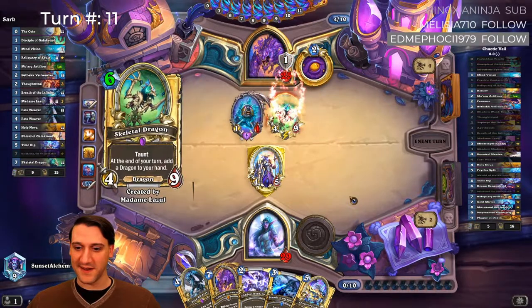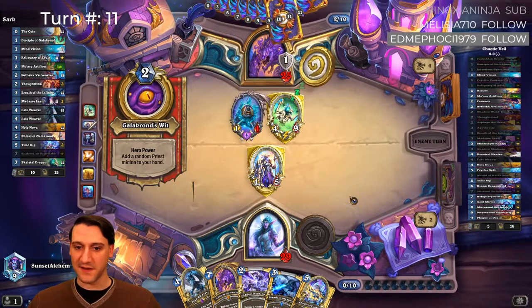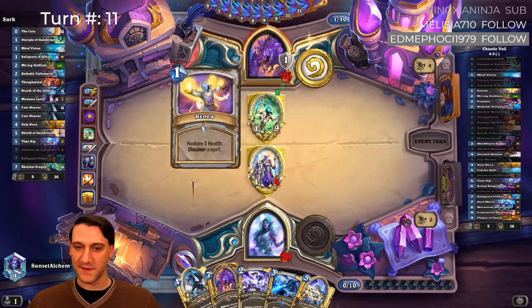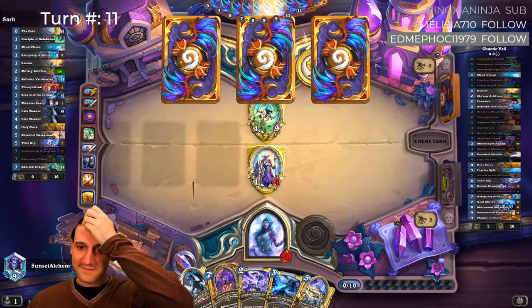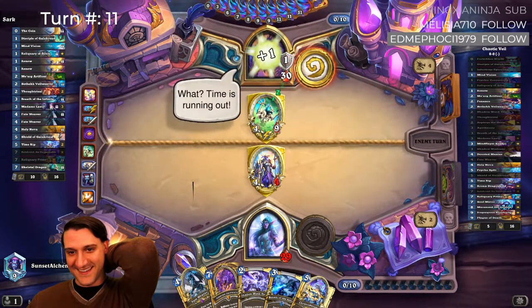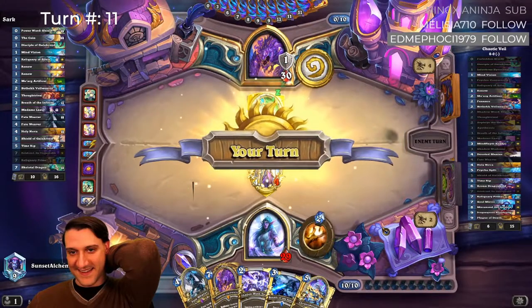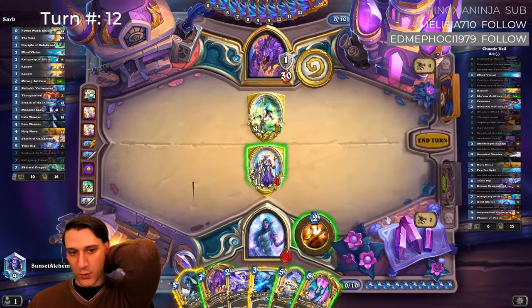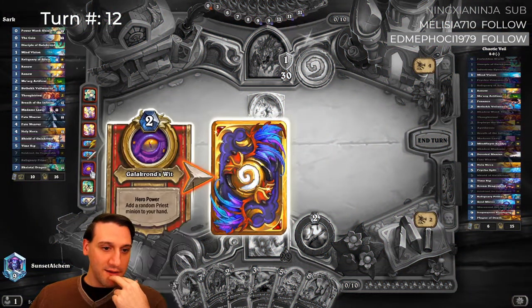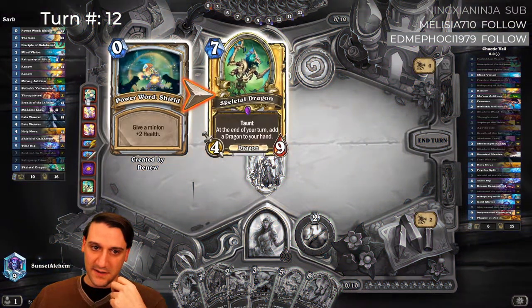All right, it might be time for Galakrond. Time is running out. The value! Two Renews and a Skeletal Dragon, plus shield.